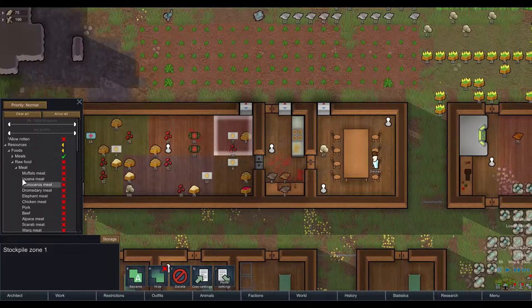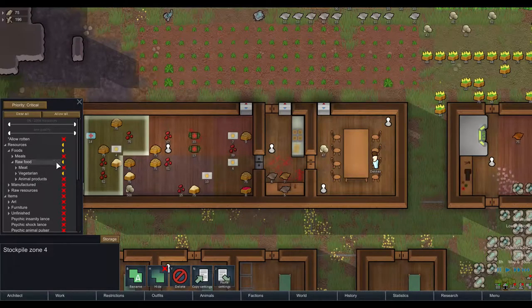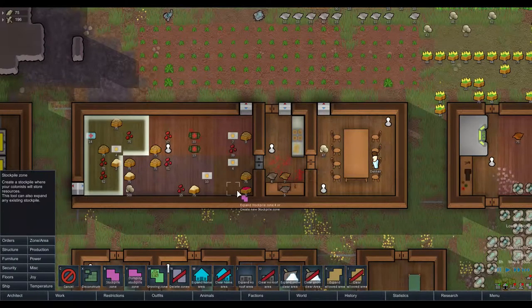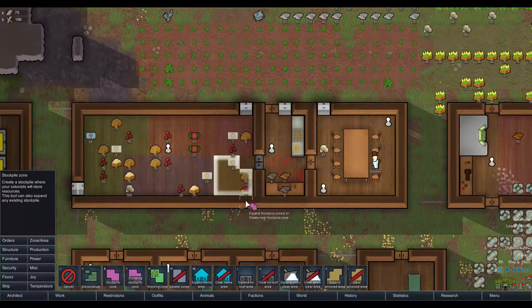So this is sorted: meals, all meats, meals, vegetarian — that's cool. Animal products. Maybe I should just make that bit bigger like that — all raw foods except for meats. What are we doing with this? Can be chocolate and other things. Let's put this through as another stockpile.